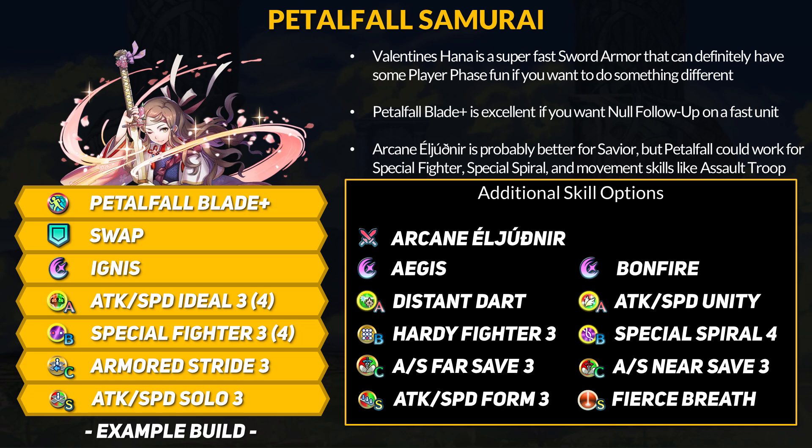For common save skill builds, Leif's arcane sword is generally better strictly because of Excited Specials — that lets Hardy Fighter builds run Aegis or Pavise, and Special Fighter can instantly charge Bonfire in one hit. Petal Fall Blade with Special Fighter save builds could work without Excited Specials, but you do have to be doubling to trigger Aegis on the second hit. For a Distant Counter setup, this banner has Attack and Speed Fire Save for maximum speed investment, plus Fierce Breath as a sacred seal. Petal Fall Blade could be fun for Assault Troop builds and you could run Special Spiral 4 to pierce damage reduction. Sadly, Hana cannot run Vital Astra. Overall, Hana is another speedy sword armor 4-star focus unit — whatever Winter Manuela can run, Hana can do the same with even more attack and speed.